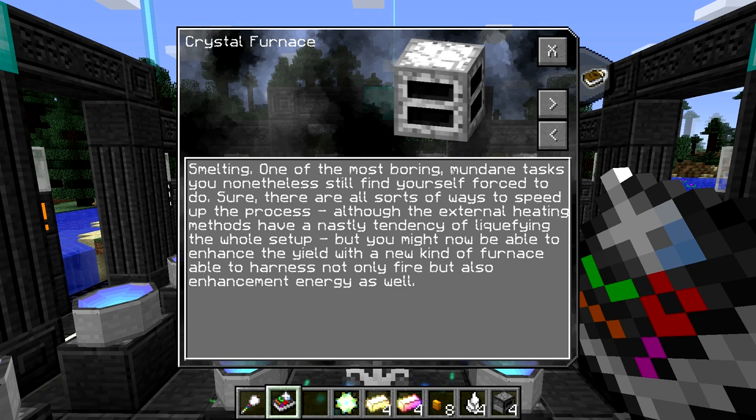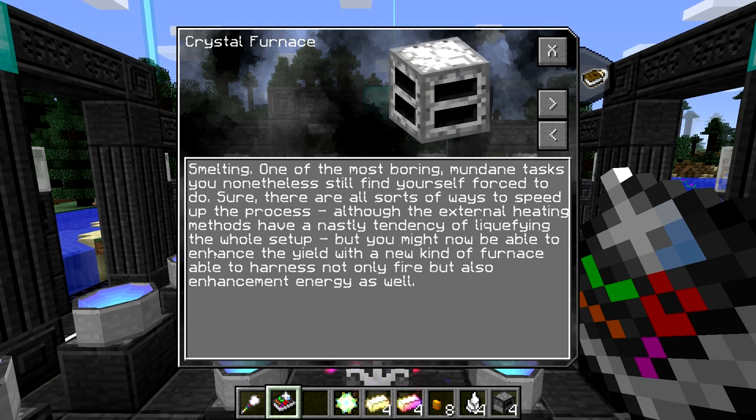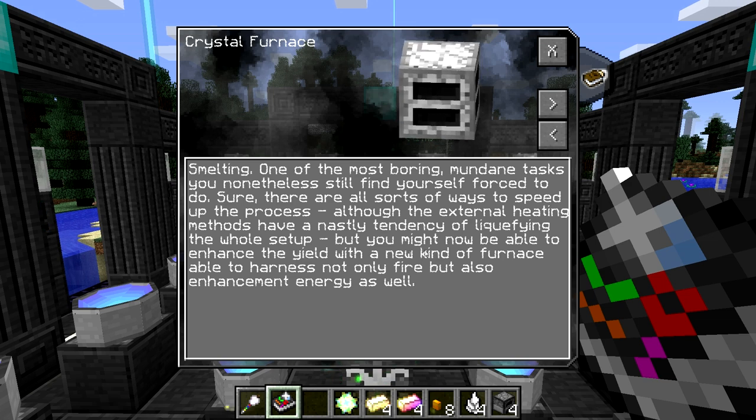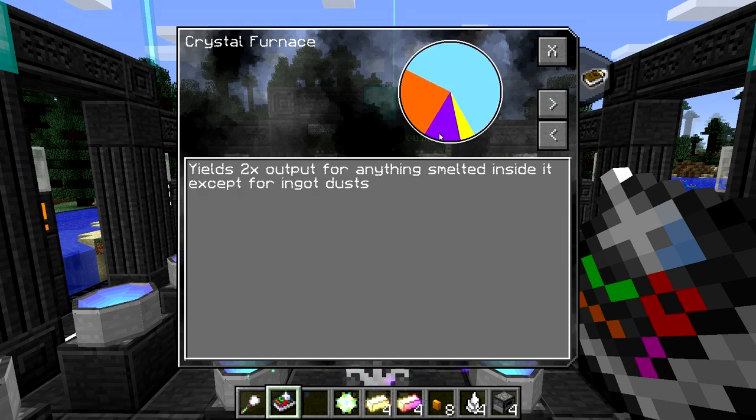Smelting — one of the most boring tasks you nonetheless still find yourself forced to do. All sorts of ways to speed up the process: external heating, liquefying the whole thing. You might be able to enhance the yield with a new kind of furnace able to harness not only fire, but also enhancement energy. So this is a furnace that requires lumen energy, and it will yield a double output for anything smelted inside of it, except for ingot dusts, which is pretty darn awesome.